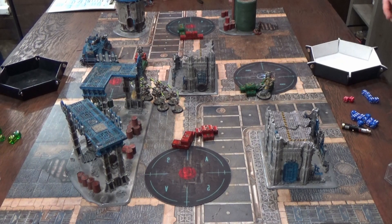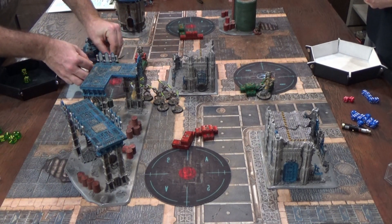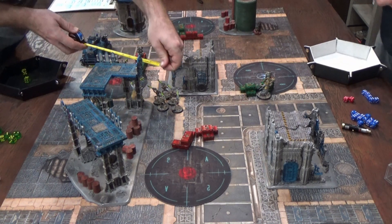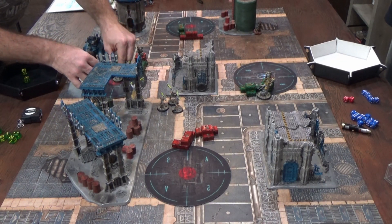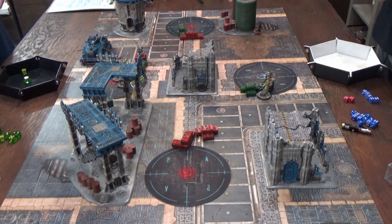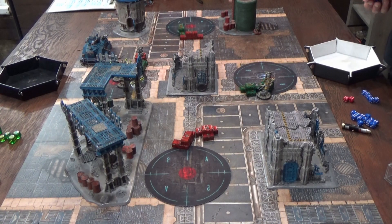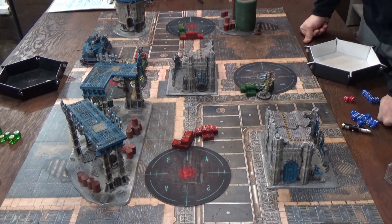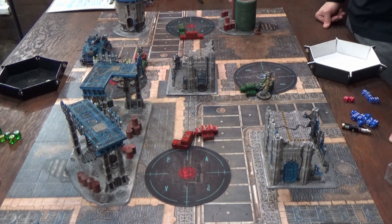Chronomancer fires at the Warlord — D3 shots, rolling one but CP rerolled for two shots. Hitting on threes, minus-one for advancing. One hit lands; strength five vs. toughness three on threes — one wound. Within half range means minus-three AP. The Eon Stave also prevents invulnerable saves — no save possible. One damage. Warlord goes down to three wounds. Charge phase: Warriors charge in needing a six — rolled eleven, making it easily.